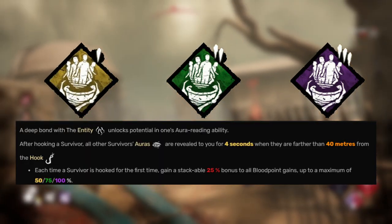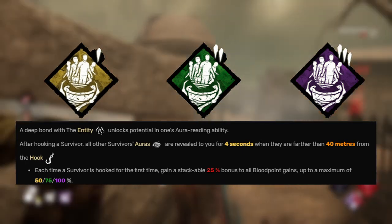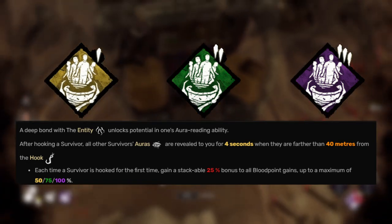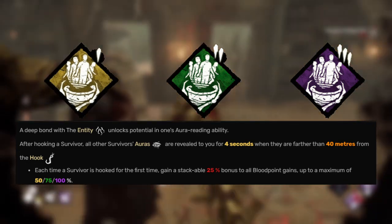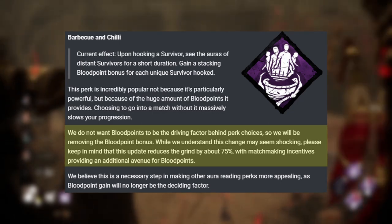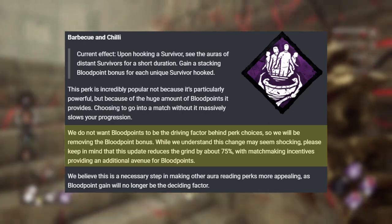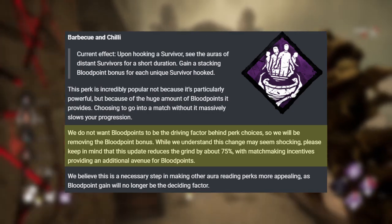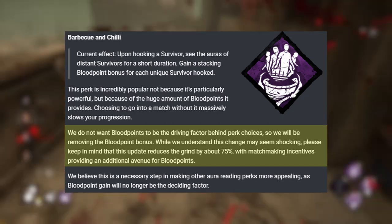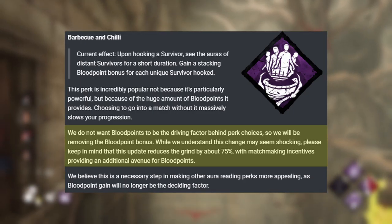Let's talk about the killer perks first. The first one is Barbecue and Chili. The way it works: you hook a survivor, any survivor outside a certain range you can see their auras, and for each unique survivor you hook you get a token up to 4 tokens, and each token gives you 25% bonus blood points at the end of the match. So they're going to be removing the bonus blood points you get from Barbecue and Chili — that's the only change. I'm fine with it because honestly, the only reason I picked Barbecue and Chili was for the bonus blood points, and with the new reduced grind, I'm pretty fine.